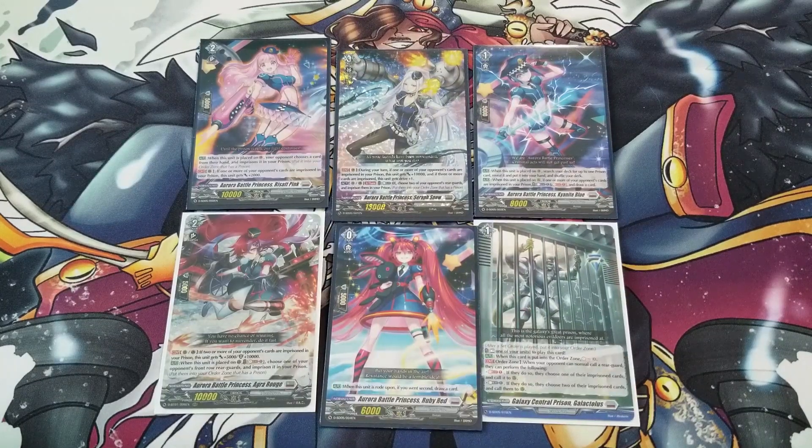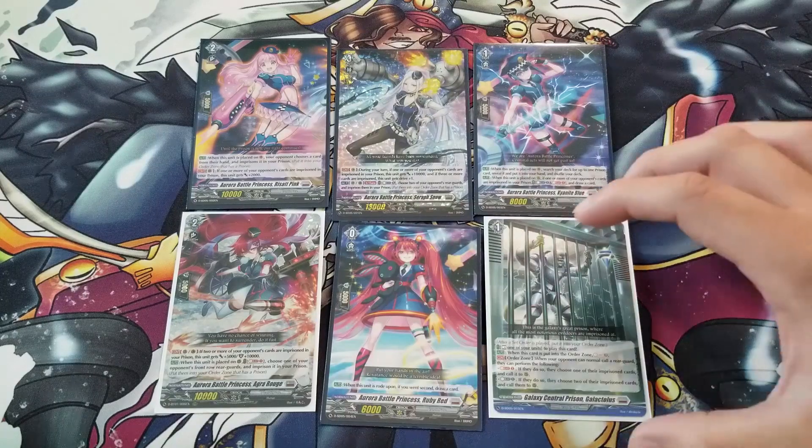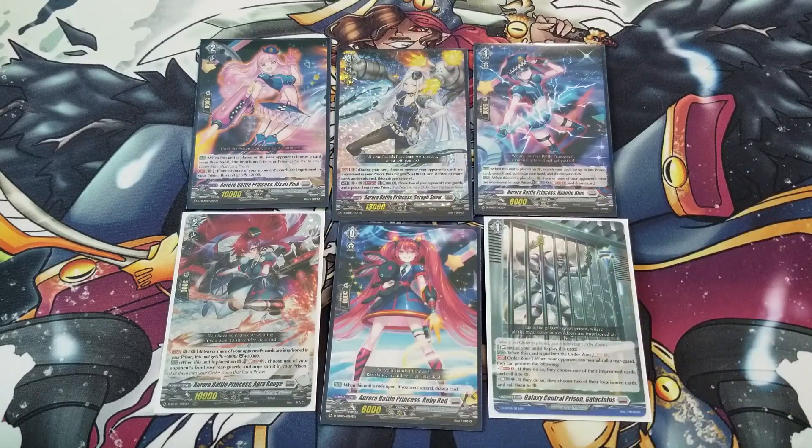Starting off with the winning image — what does the deck even do? With Brandgate in this variant, we're basically able to remove resources from the opponent using the prison mechanic. This prison card says when it's played, you can imprison units via other effects. All these other units have the ability to imprison opponents' rearguards, so they get locked away. It removes them from the field and puts them in a different spot — the prison.